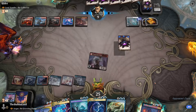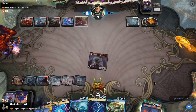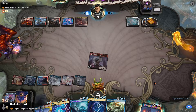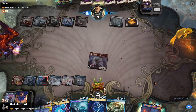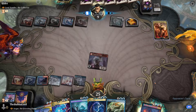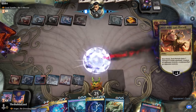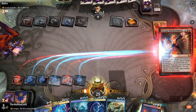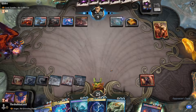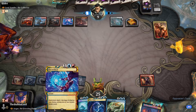Next turn, depending on how they play, we can Reverse Rebuke — getting rid of Teach by Example. I'll play Nico Bolas. Did that hurt? That's fine. We will Arcane Bombardment. We can also Teach by Example and Electrolyze.